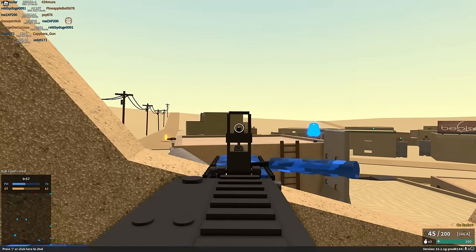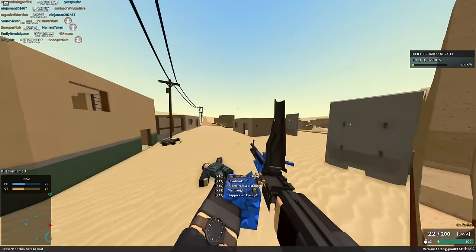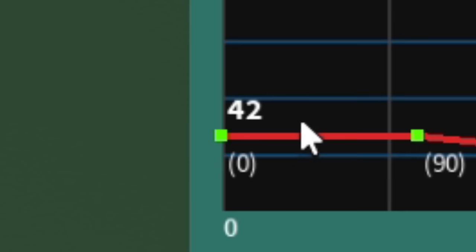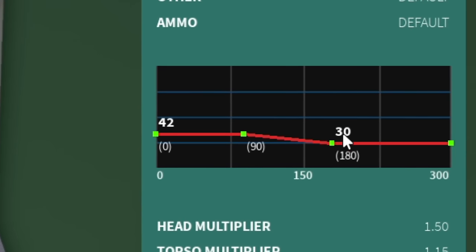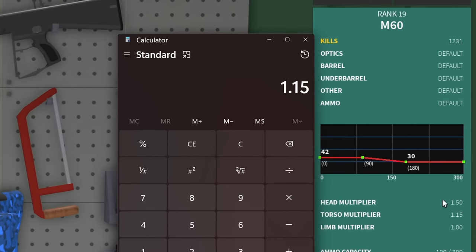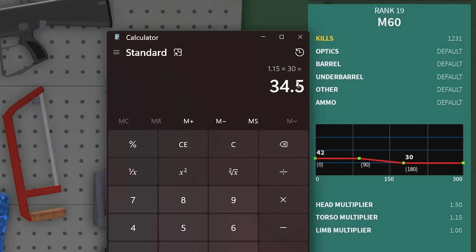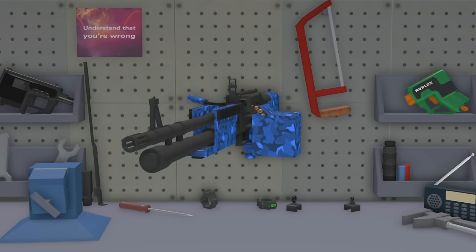The main reason bursting is going to be quite a bit better is the crazy updated damage for the M60. We do 42 damage out to 90 studs, and past that point out to 180 studs, we're doing a minimum of 30 damage. If we whip out the calculator and do a little bit of multiplication — the 1.15 torso multiplier times 30, the bare minimum damage — you can see that bare minimum with torso shots we are doing 34.5 damage. That's a guaranteed 3-tap at all ranges to the torso with completely stock attachments.